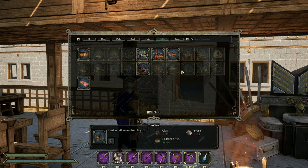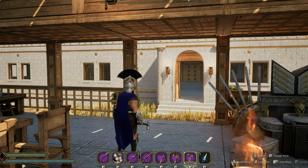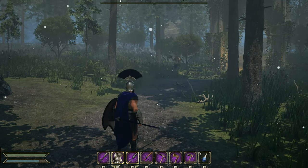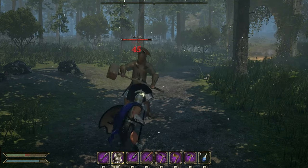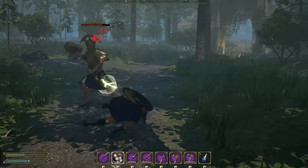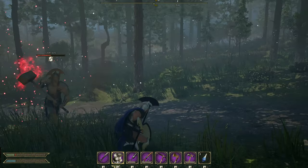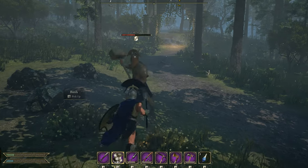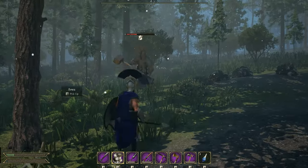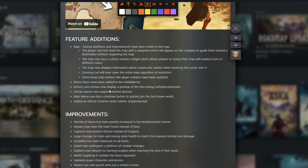One other thing you may notice when you look in your build menu is they've updated the icons for those builds. Also, if you didn't catch it in the last quality of life patch, they changed where to get the material grinder — you need to use a little extra stuff now. Another change in the dark forest that I think is very fitting: they removed the deer from the dark forest and put in wolves. On top of that, they've increased the spawn of fauna — animals — across the entire map, which will help greatly as we work through completing the missions given to us by Aicus.